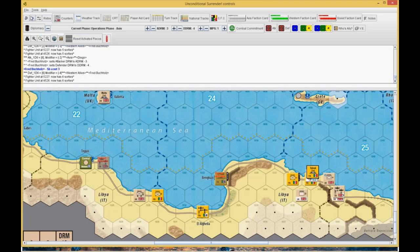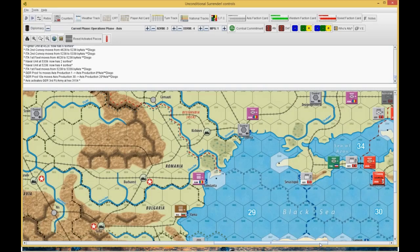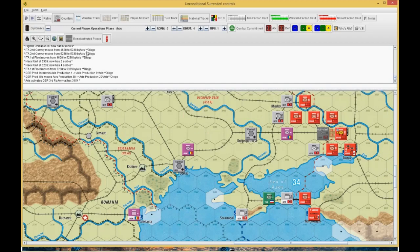He moved his convoy and fleet to Tobruk, and I just let him go. I figured I'd spend all my sorties trying to interdict his supply to keep people out of supply in North Africa. He then goes over to the eastern front and does an assault on the 13th hex. I start off at 0, he starts off at 3 — that's 3 for the armored, 1 for infantry, minus 1 for weather.